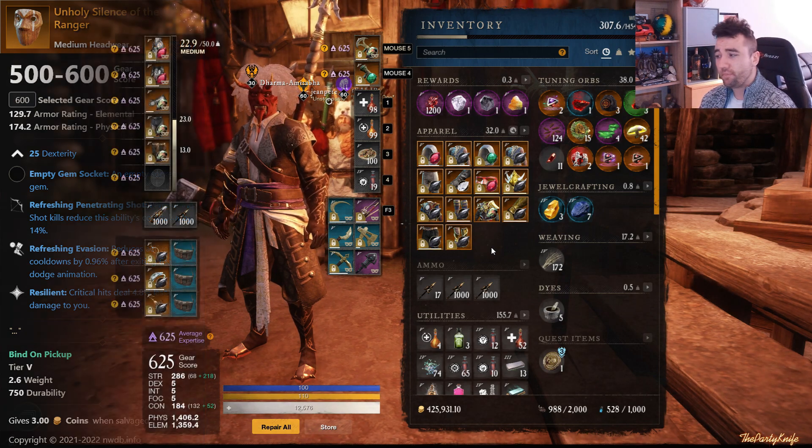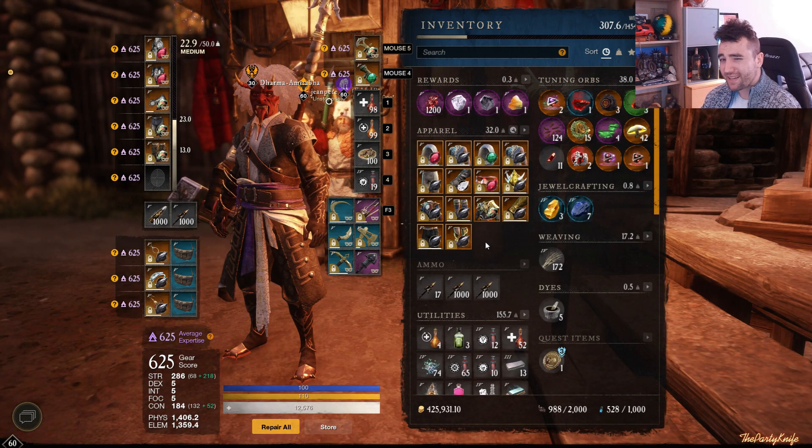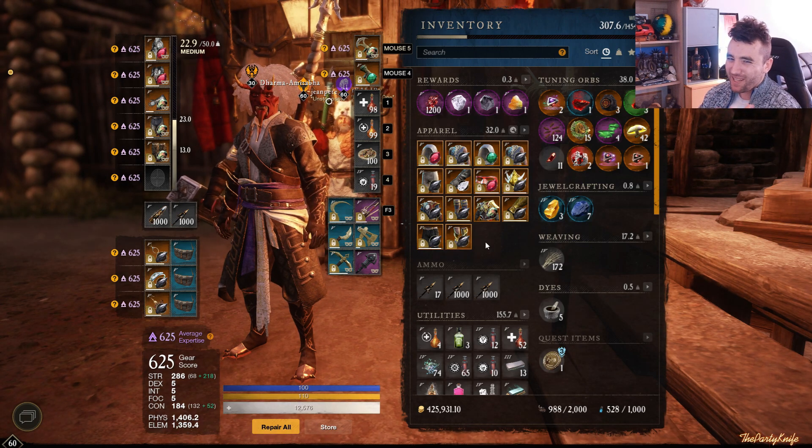Anyways, those are the pieces you can get. As far as the spear perks go, you're going to have to get crafting. I looked up a few and there's not really any good, tangible pieces with spear perks on them. So for those, you are going to have to get crafting, or of course use the Auction House.